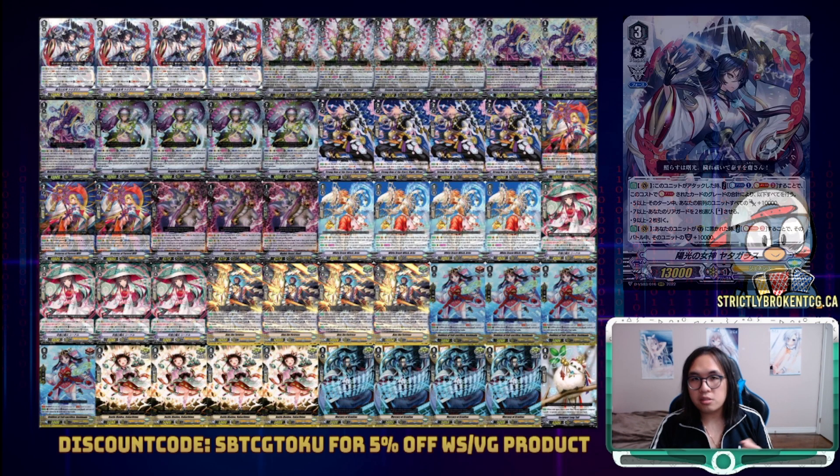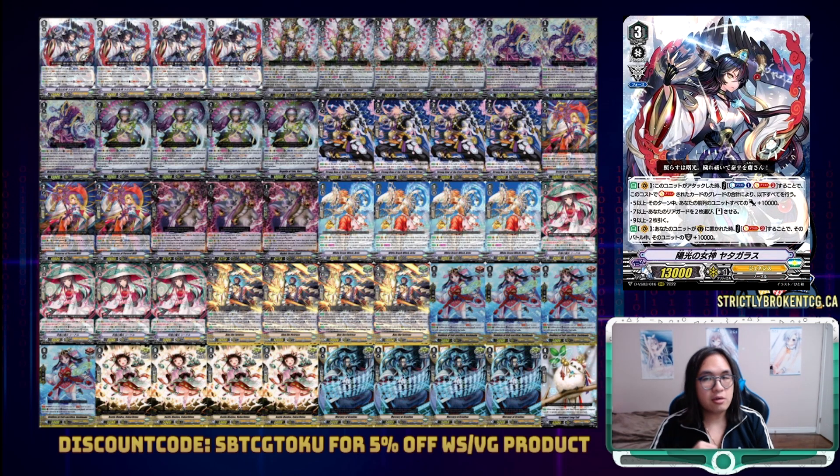Introducing the new boss herself, Sunlight Goddess Yadagarasu. There are two Vanguard Circle effects. The first: on attack, you can Counter Blast 1 and Soul Blast 3 to perform effects based on the sum of the grades of the 3 cards you Soul Blasted — five or more, your front row gains 10k; seven or more, you stand 2 rearguards; nine or more, you draw 2 cards. The second effect: when your unit is put on the Guardian Circle, you can Soul Blast 3 to give that unit an extra 10k shield. That first effect is very Mordred clone, giving your typical force 5-attack turn so long as the 3 cards you Soul Blasted have a sum of 7 or more. The second effect makes her surprisingly bulky — being able to produce an extra 10k shield out of nowhere makes unguardable turns very survivable.